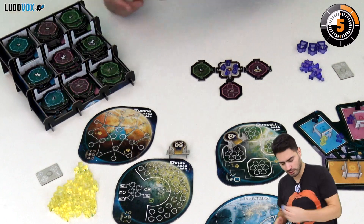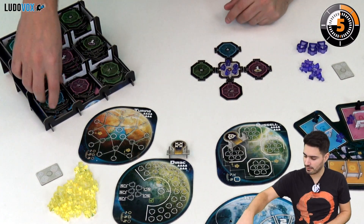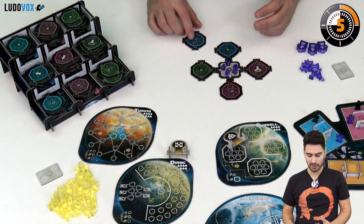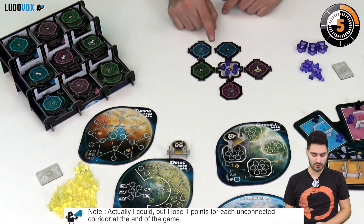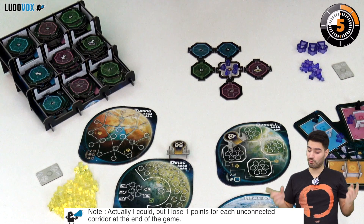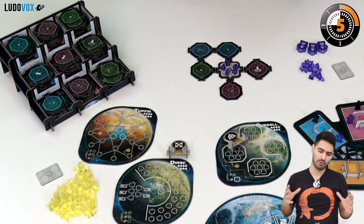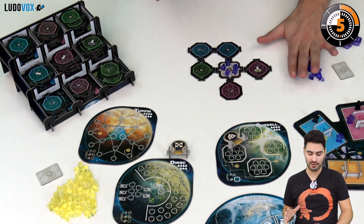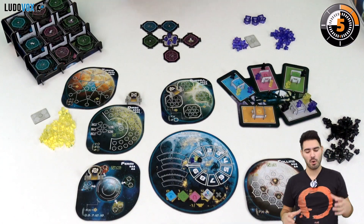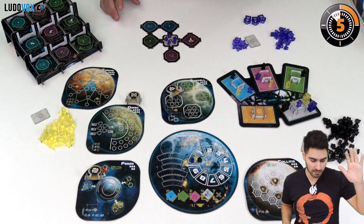I take a tile and place it on the right side, then take another one. Note that there are rules for building — for example, I cannot place a tile this way because tiles must connect properly. This is really important because you don't want too many exits on your space station, as every open exit is going to make you lose one point at the end of the game. Once you have done your actions, that's it for this room.